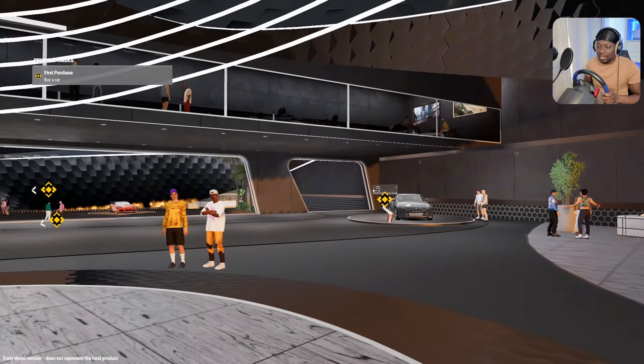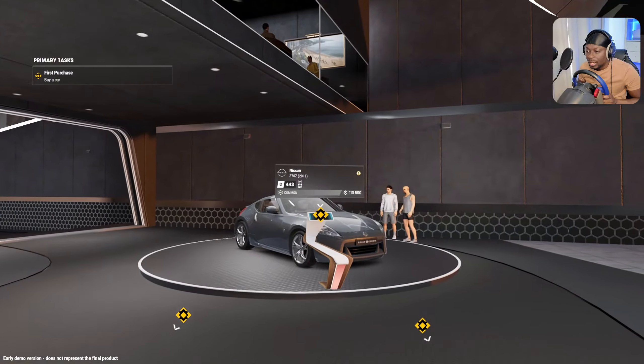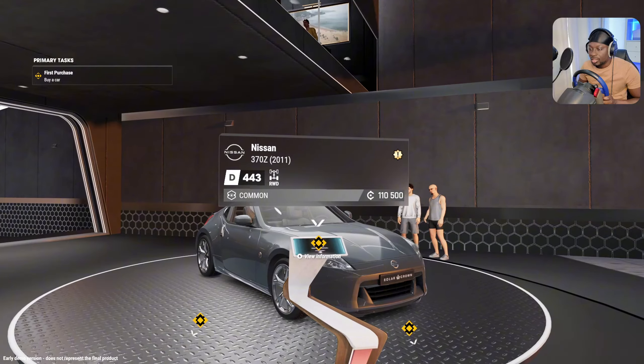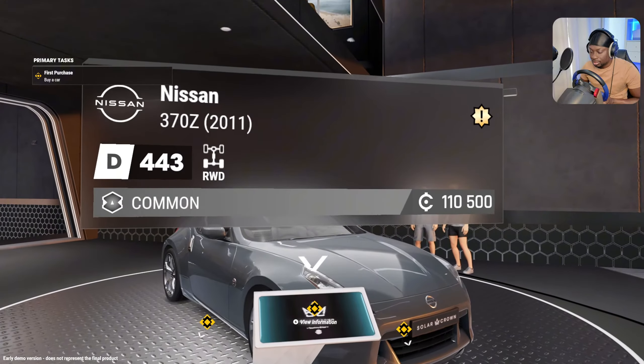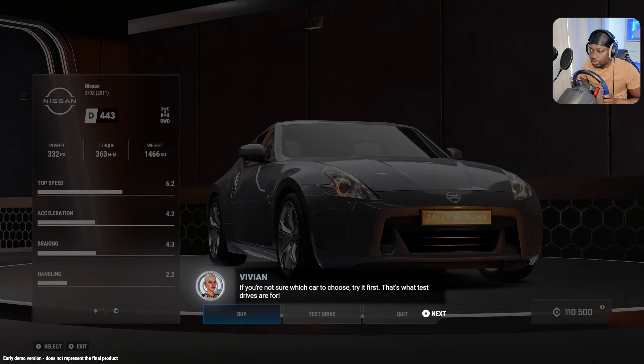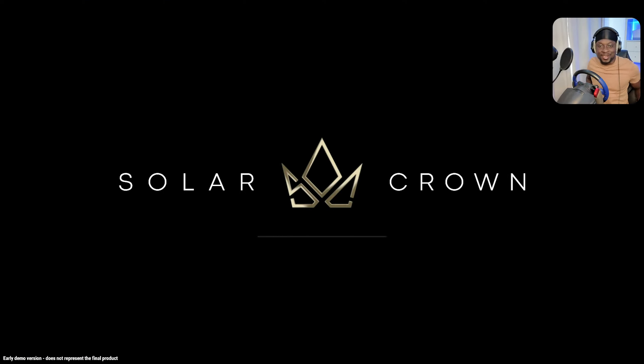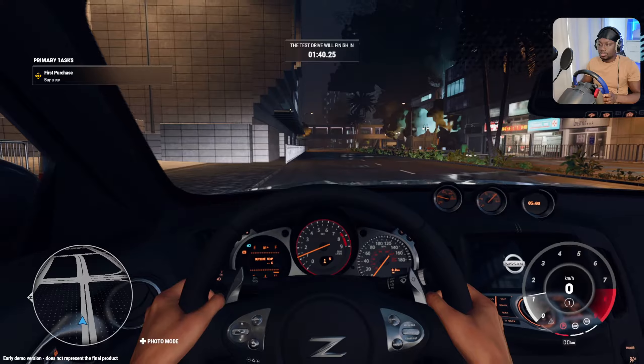I don't know what car I want — I don't want a Mustang. I want the 370 because I actually really wanted to buy a 370 at one point in my life. If you're not sure which car to choose, try it out first — that's what the test drive is for! Okay, we're gonna test drive it. Let's go!